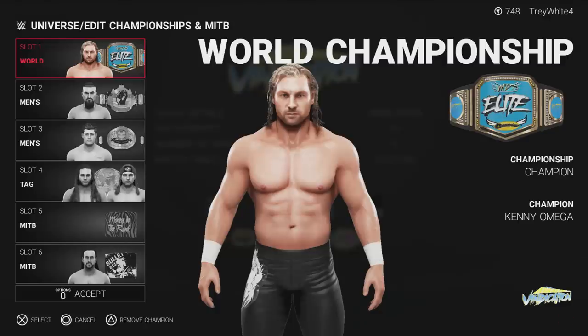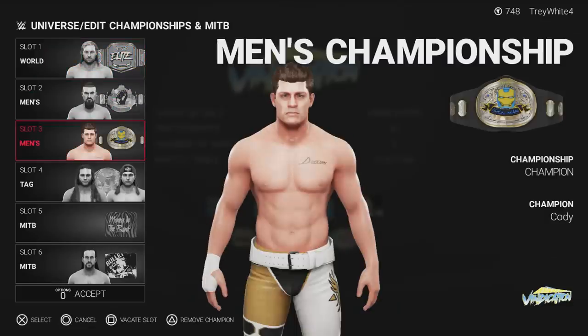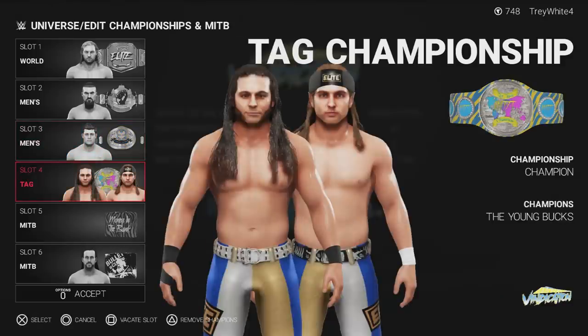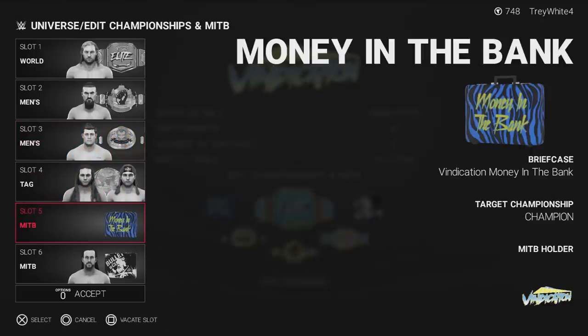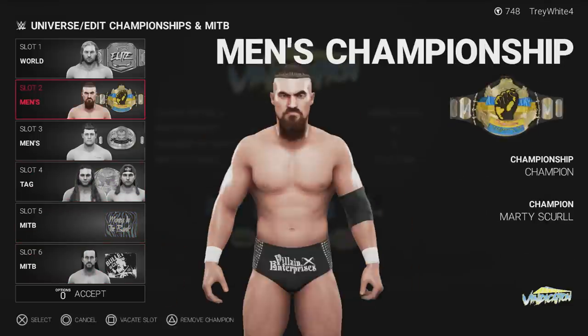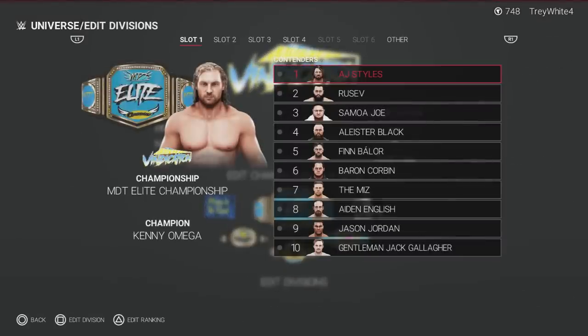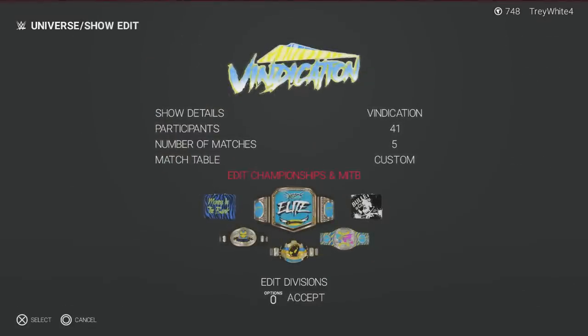Clicking on Edit Championships and Money in the Bank — the world champion is Kenny Omega, who looks fantastic. You have Marty Scurl as the Revolutionary Champion, Cody Rhodes as the Iron Man Champion, the Young Bucks as the MBT Tag Team Champions, the Money in the Bank briefcase is vacant, and Adam Cole holds the Bullet Club Money in the Bank. That's all the Vindication championship stuff.